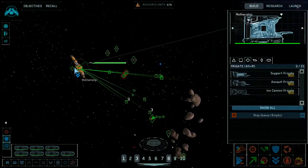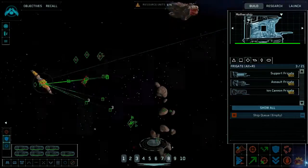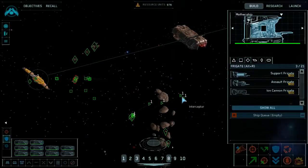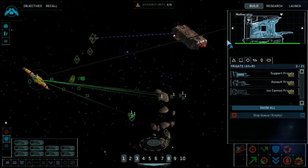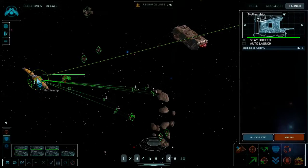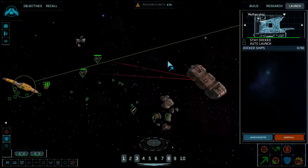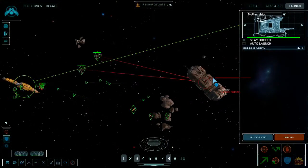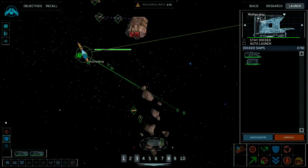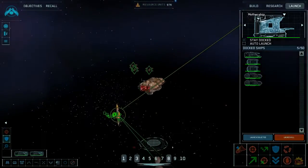I have these ion array frigates — they're expensive, and I really need an assault frigate because I didn't get to keep the one I captured earlier. Let's line up these ion array frigates to burn down the carrier, and everything will be fine. My salvage corvettes are bringing back two ion cannon frigates — excellent.